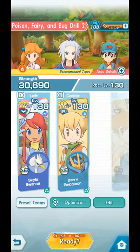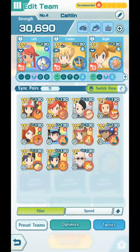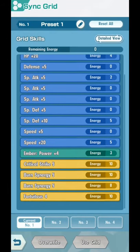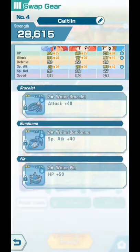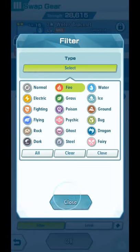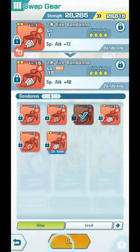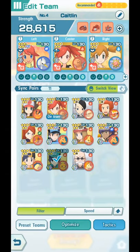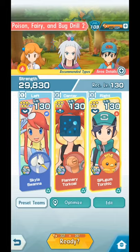Next: Poison, Fairy, and Bug Drill 2. It's weak to Fire type, and we have a lot of free-to-play Fire types right now. I'm gonna use Flannery for this one, because Flannery has Burn Synergy 5 and another Burn Synergy 5, at 2 out of 5. So I'm gonna burn the opponent and hopefully deal a lot of damage. I am going to swap to Fire type Gears. And probably you can swap Misty with Torchic so you can build or set up faster.